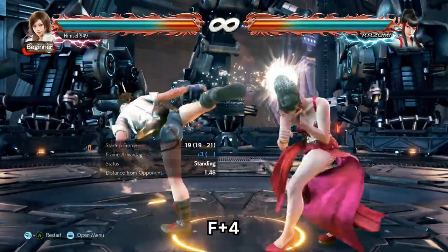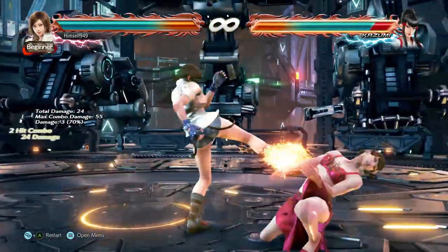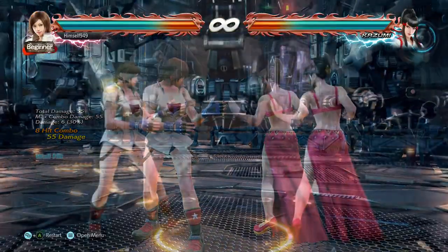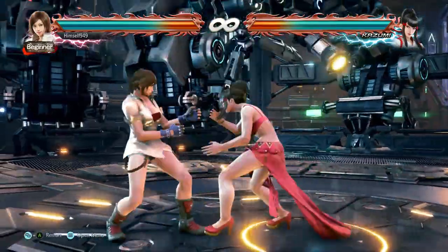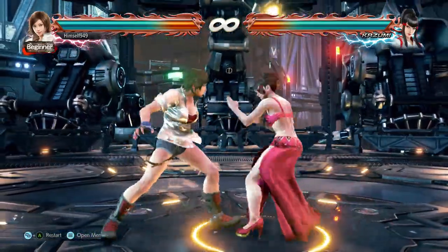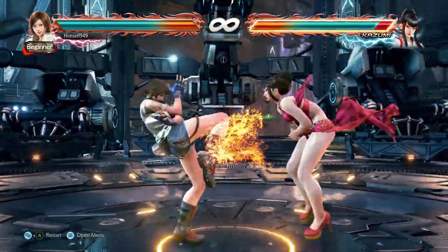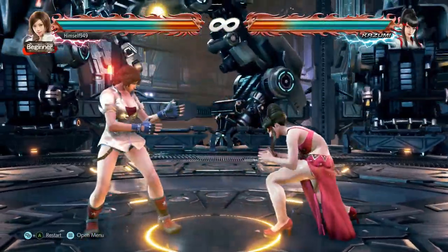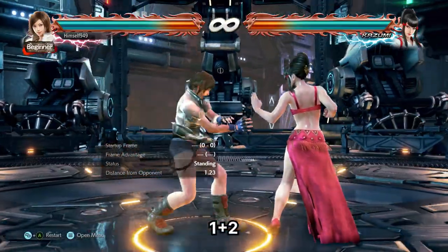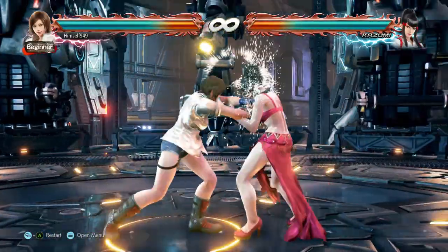What all that means is that people will be inclined to block. So to discourage that, we have two options. The first is F4 — this is a plus-frame homing high and it launches. The other is another Destabilizer. Despite being 18 frames, you can still catch side steppers, meaning you can harass them until they duck or interrupt. Now if they do duck, back 4 and D2 do little damage so they might just take the hit. To change that, use 1+2 — a safe launcher that hits side steppers. The only problem is that back dashes will evade it, but Destabilizer does still reach.